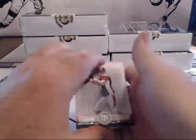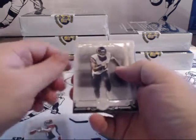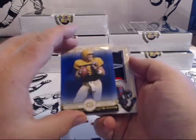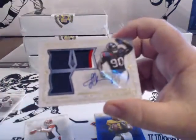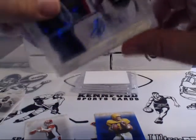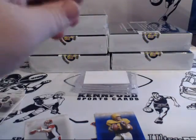Yep, Museum Collection. Looks like AJ rookie, base base. Brett Favre, blue rookie to 99. And Mr. Clowney, 13 of 25, one color, one color, three color for the Texans. Texans on the board!